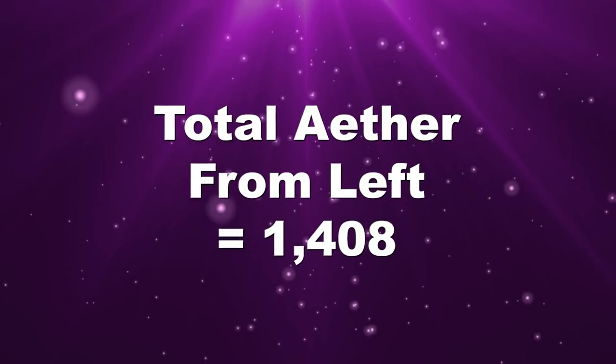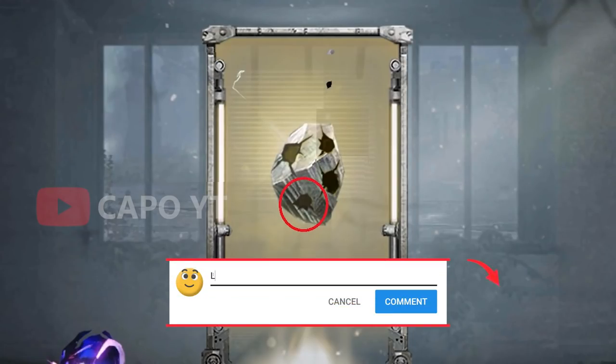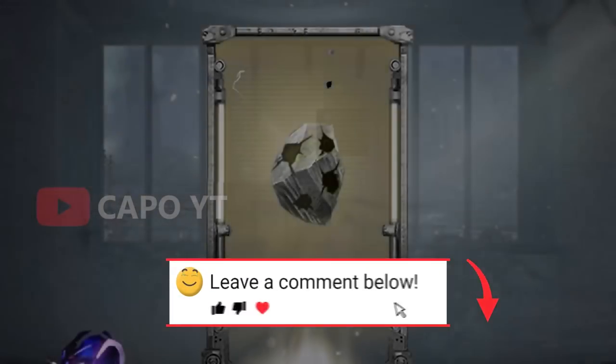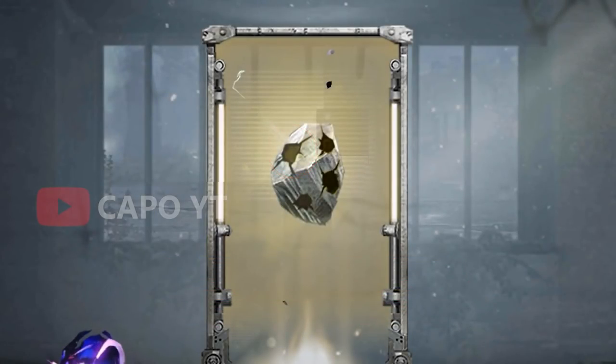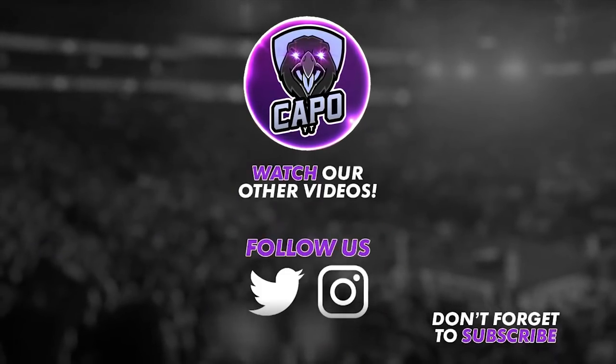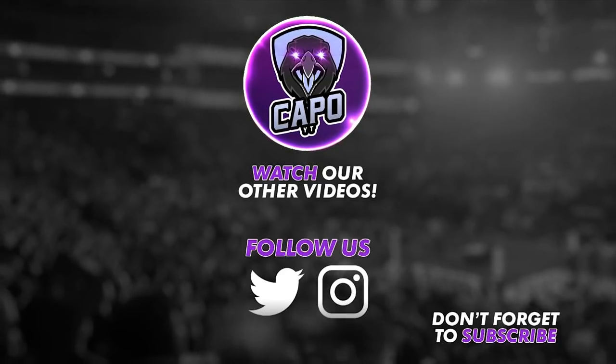So total ether extracted from the left side is 1408. As a conclusion: the bottom side gives you the least amount of ether — 800 total from four accounts. When it comes to the left side we got 1408, which is 76% more than the bottom side. So now you have the answer! If you are new to this channel, make sure you subscribe and click the bell icon so you will not miss any video like this in the future. Thank you so much for watching.